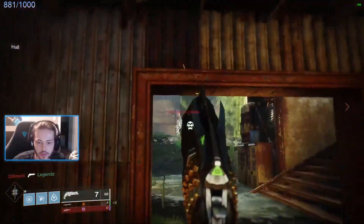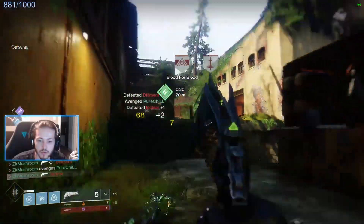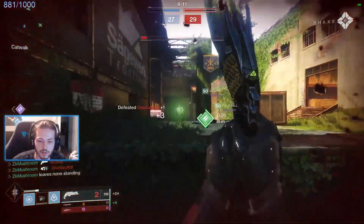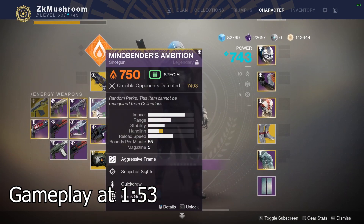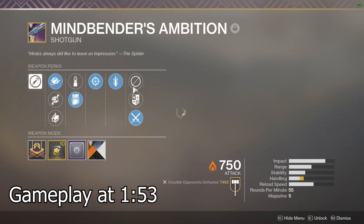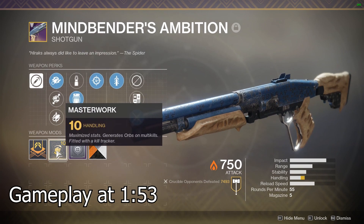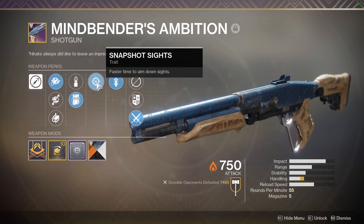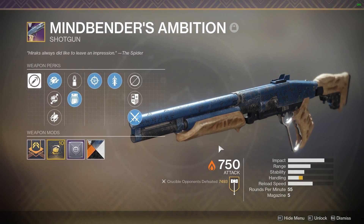What is up guys, in this video I'm showing you my favorite setup to run on PC in Crucible. I've been using this setup for two days now, playing in sweats and quick play. I'm gonna be using the Thorn, we're gonna be using the Mind Bender. For perks we got Quick Draw, Snapshot, a Light Smack rifle barrel, and handling masterwork with the Icarus Grip. I like the synergy between Snapshot and Quick Draw — your shotgun switches and aims really fast.